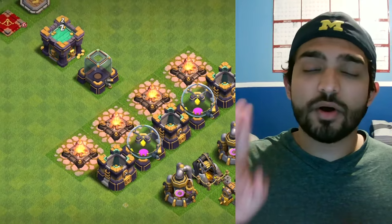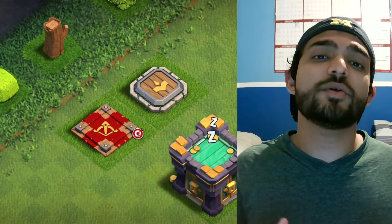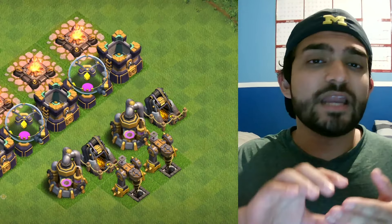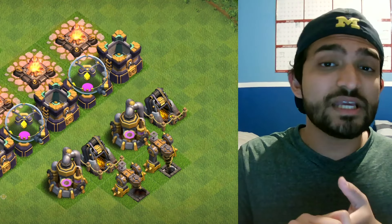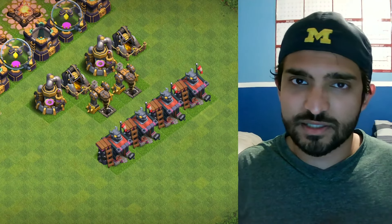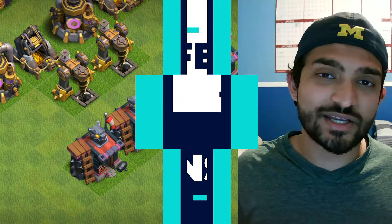Now let's talk about what we're going to do after week 1. Always have 2 Dark Elixir heroes down all the time — this is going to help you progress a lot faster. Work on your army camps until they're finished, and work on your storages until they're finished. If you haven't upgraded your resource collectors to the max level yet, you need to do those — they're going to make a big difference in the long run. Also, after the resource collectors, it's important that you upgrade your barracks to the next level so you can unlock Dragon Riders.